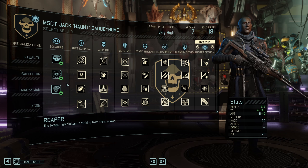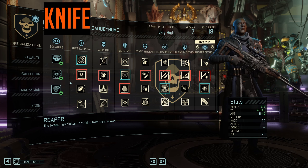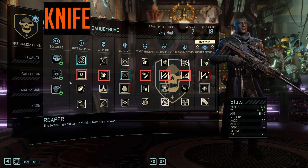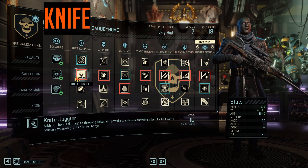Let's look at the first builds, starting with the one I'm most familiar with — the Knife Reaper. The claymore that the Reaper had in the base game has been replaced with a throwing knife as a secondary weapon. There's a build completely focused around this knife, creatively named the Knife Build. It's mostly everything you find in the middle row, with a few caveats. Knife Juggler gives you plus one damage and one additional throwing knife, and also allows you to replenish your knives if you get kills with your primary weapon.